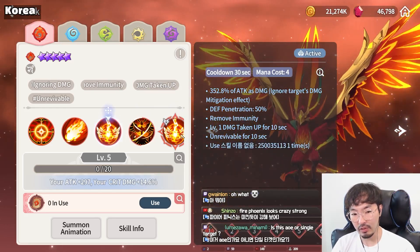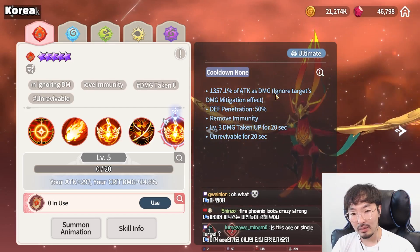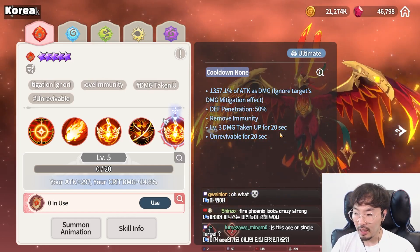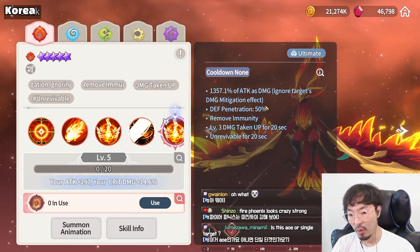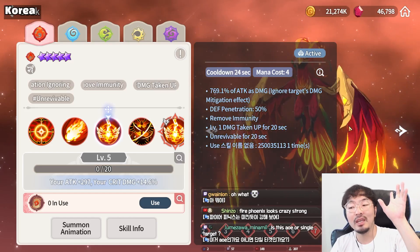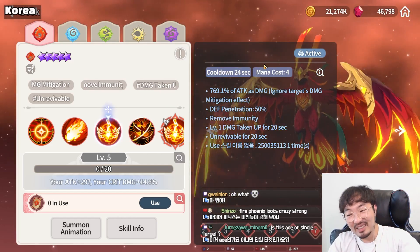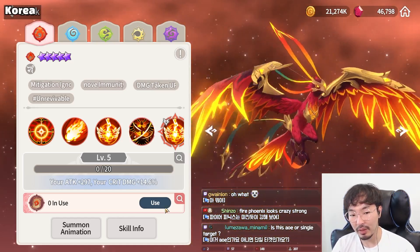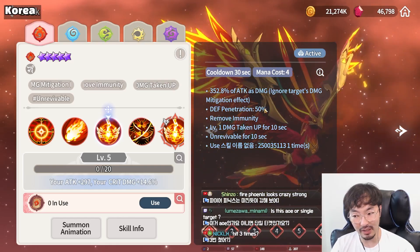And the ultimate — Ultimate Flame Nova — single target. Ignores target's damage mitigation effect, removes immunity, applies damage taken up, and if the target is immune to CC, applies damage penetration 50%. I haven't used Fire Phoenix yet, but other players say she can kill Light Dragon Knight very easily. Using the skill three times is insane, and she's useful in boss content including Raid, because most bosses are immune to CC.